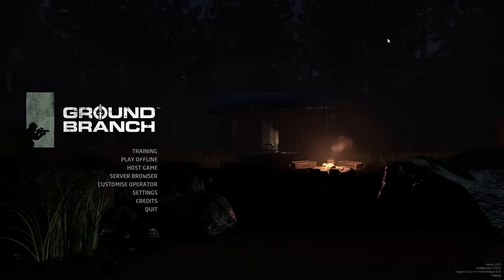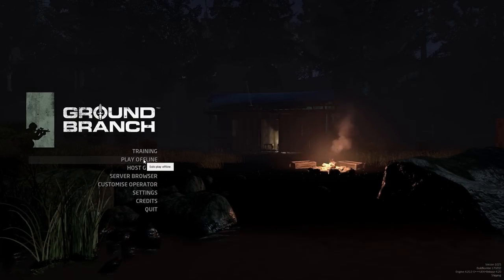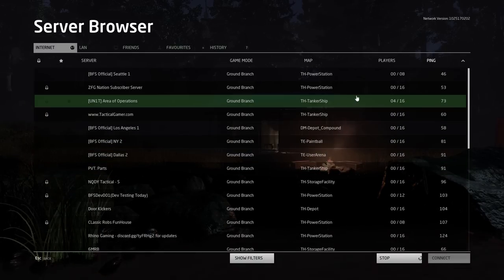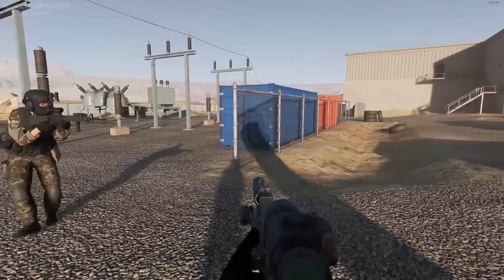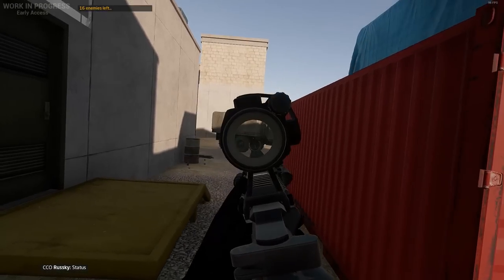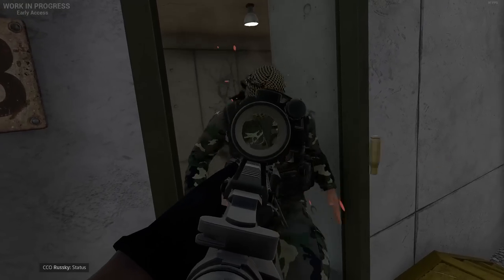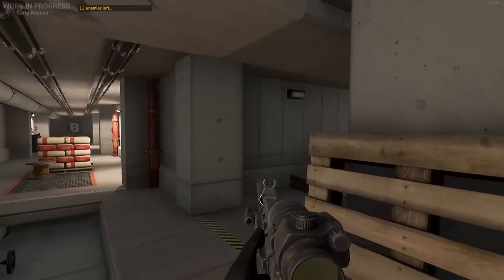Hey everybody, Durag back at it again with another update on Ground Branch. I just wanted to make this video to let you guys know that the developers are working very hard to get a bunch of new updates and content out there. For anybody that's new to the channel and doesn't know what Ground Branch is, basically it's from the original creators that brought you the original Rainbow Six and Ghost Recon series, and it's been quoted by the devs as a true first person tactical shooter with a lot of customization. This game is very early, so it's basically a work in progress, but you can get it on Steam — link will be in the description. So let's get into the updates.